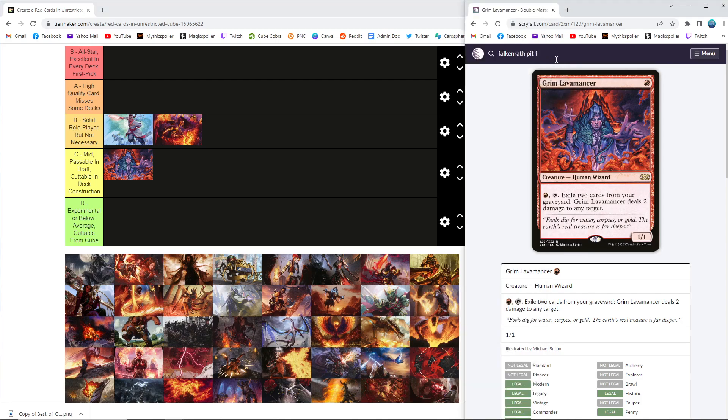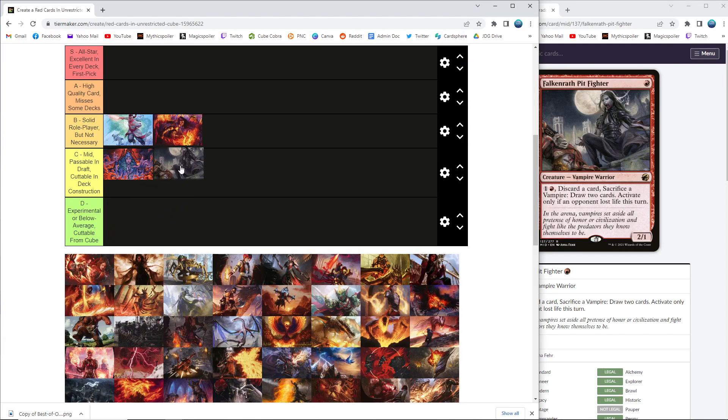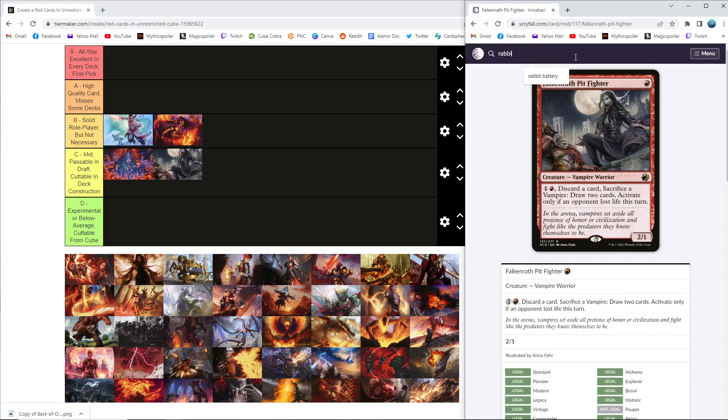Falkenrath Pit Fighter — just a 2/1 for one red mana. This is like classic C. For whatever reason the 2/1s in red are just less important than the 2/1s in white. This extra text on the card ends up mattering so little that it's basically just a vanilla red creature, and red has a lot fewer of these Savannah Lions variants to choose from than white. It's just not a great card — it's a literal curve filler for your one-drop slot if you're looking for a high density of one-drops.